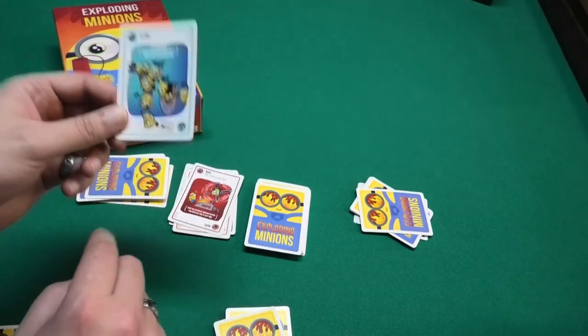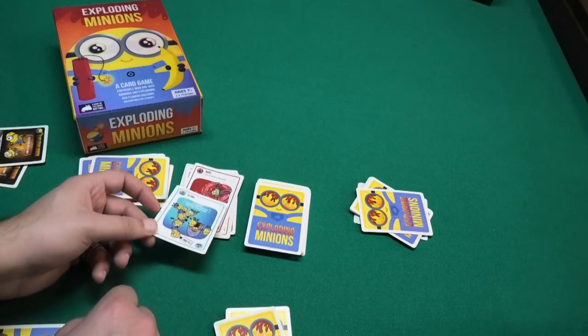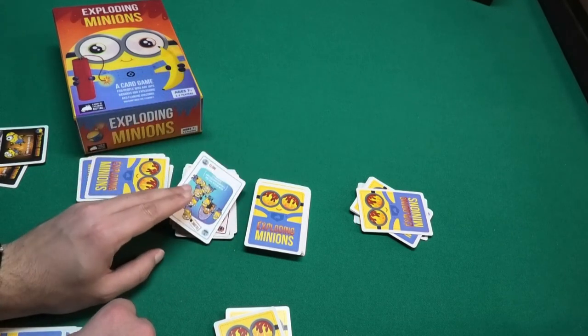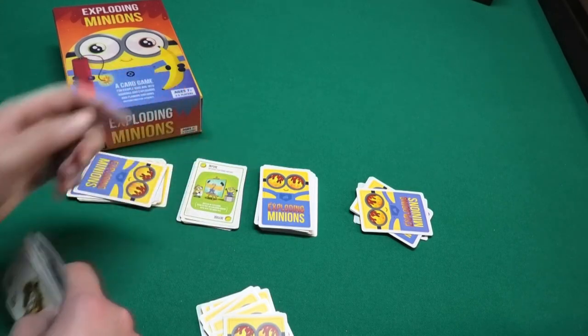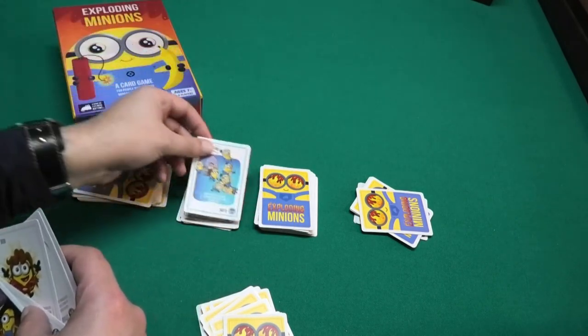Finally, there's the 'Clone' card — exclusive to Exploding Minions and not in Exploding Kittens. This card simply copies the card underneath it. So if a Nope card is on top of the discard pile, the clone card also becomes a Nope card. The only card you cannot clone is another clone card. You can even clone a diffuse card if one is on top when you draw an exploding minion.